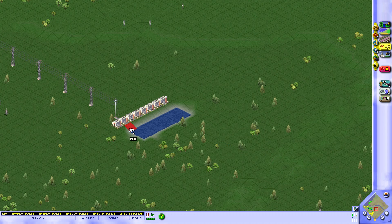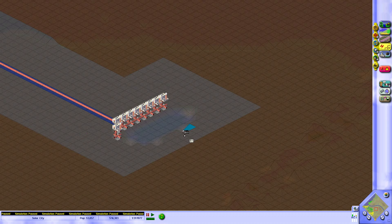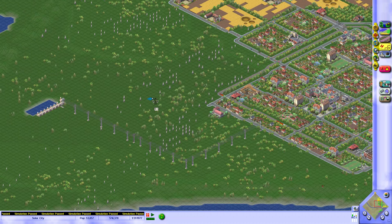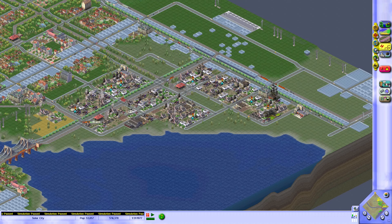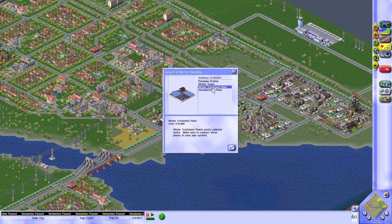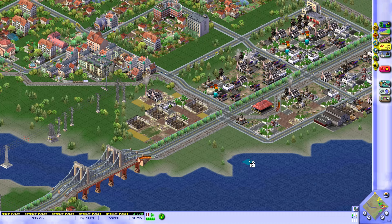I need to rethink what I'm doing with this, because I keep getting that message that everyone's left out in the rain and I just ignore it. One solution would be a desalination plant right here along the ocean, feeding that into industry. One thing I also need to do — how much is a water treatment plant? Fifteen grand. Yeah, we're not going to do that anytime soon. We need to save up a lot.